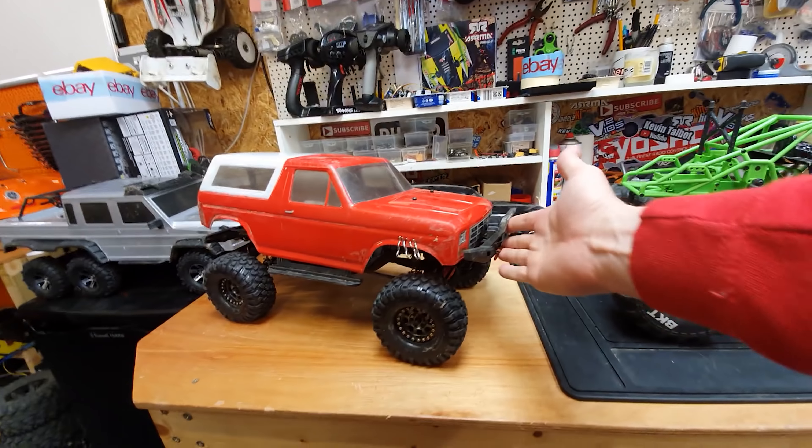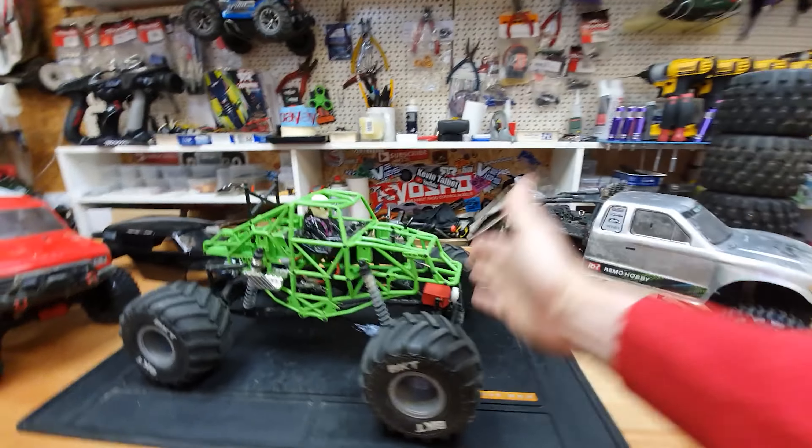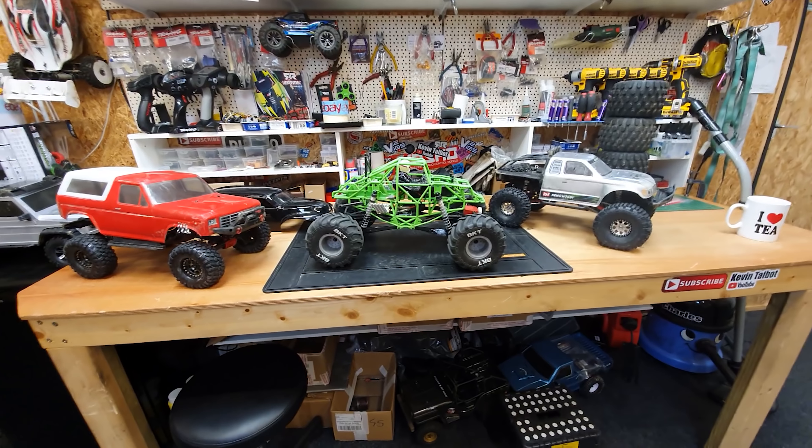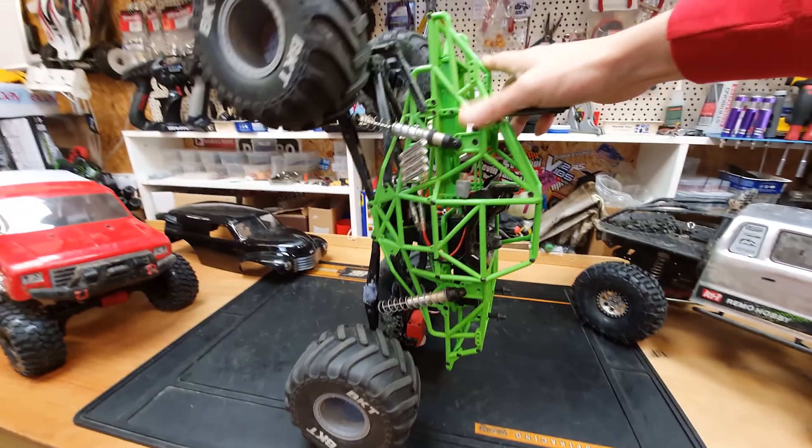Basically, when you put the car up on end, you're not allowed anything there that's going to help hold it up. You've got to tip it as far forward as it will go until something touches, then let go and it has to drop. If it holds itself up, that doesn't count — so you may have to take bumpers off, maybe fit bigger wheels.